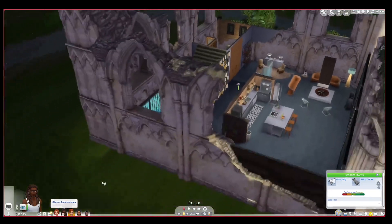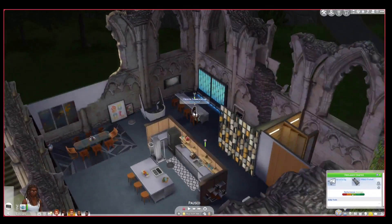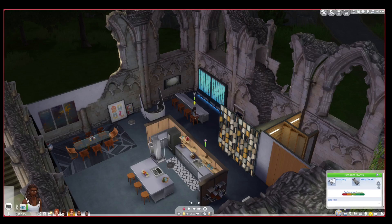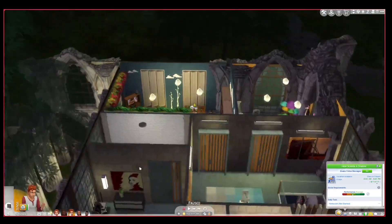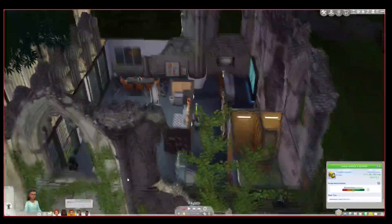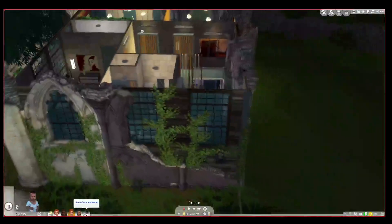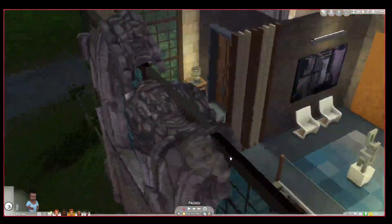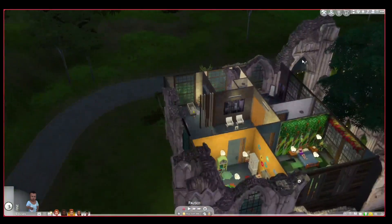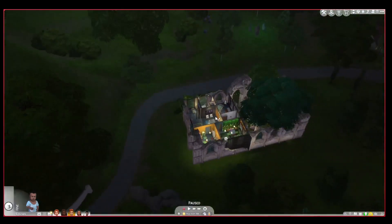Oberon is still a young adult, he is 35 years old. Titania is 33. Puck is 16, Bottom is 8, and Aaron is just an infant — he is not yet one. So these are all the households that I've been playing so far.